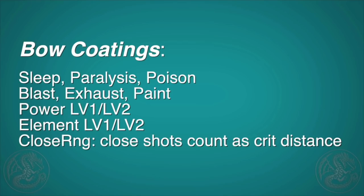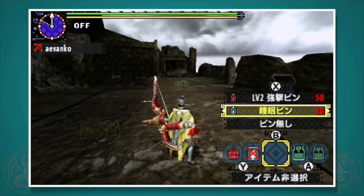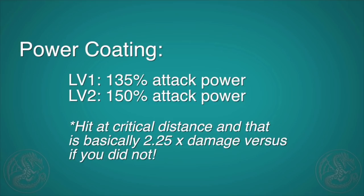To apply a coating, cycle through your coatings by holding L and using X and B, then press X plus A to apply it. Level 1 power coating makes your shots do 35% more damage, so you can see why this is so important. Mid to late game, you have bows that can use the level 2 power coating, which does 50% more damage — which is huge. So definitely keep this in mind when choosing a bow. Similarly, there is an elemental coating that gives 35% and 50% more elemental damage as well.